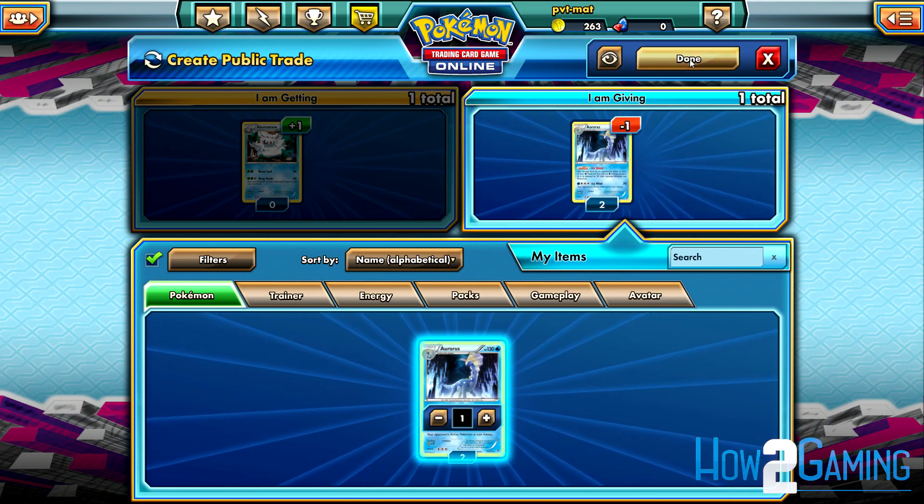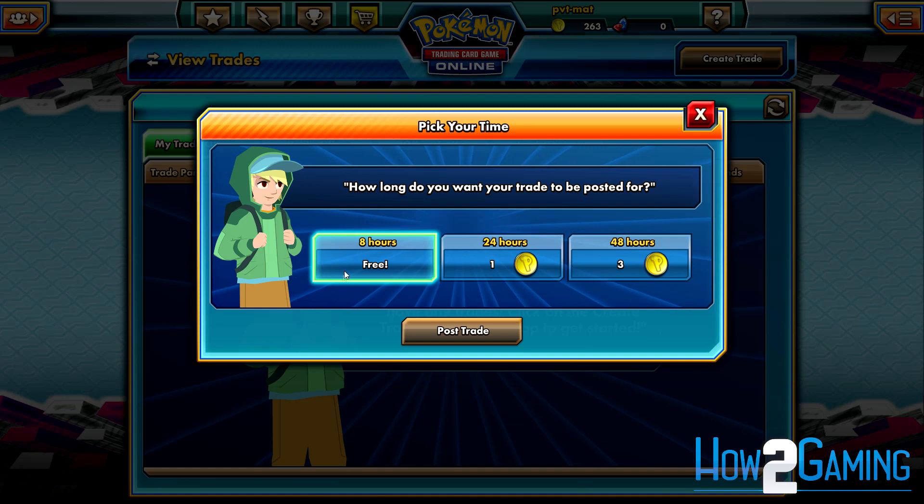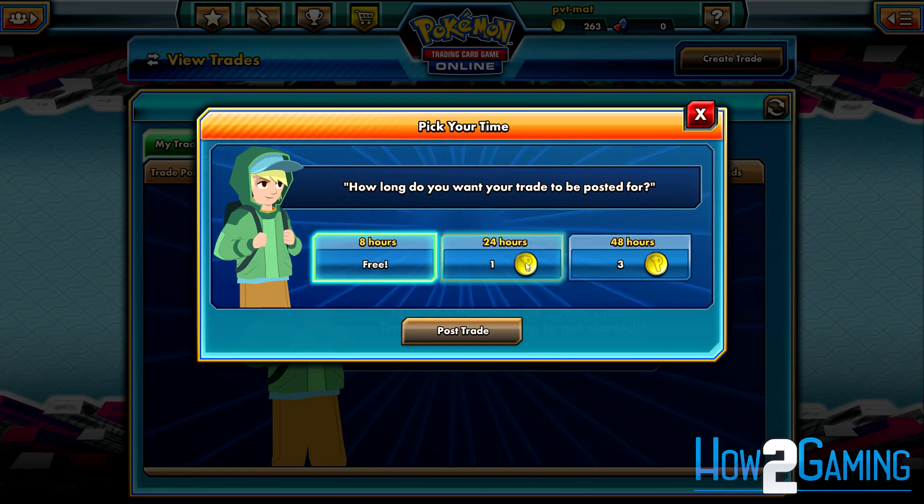To finish your trade, determine how long you want your trade to be posted for. Note that for longer trade durations, it'll cost you more tokens.